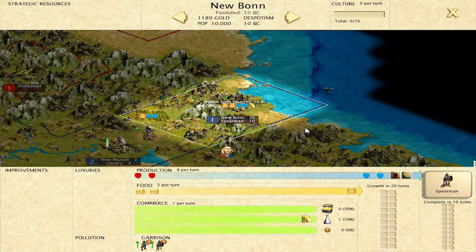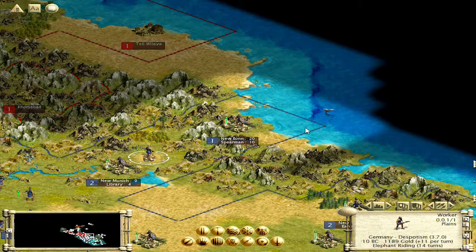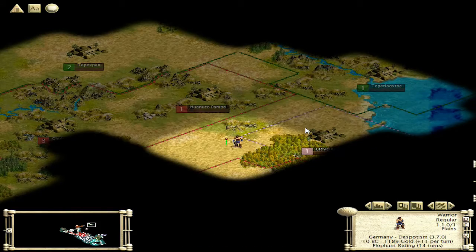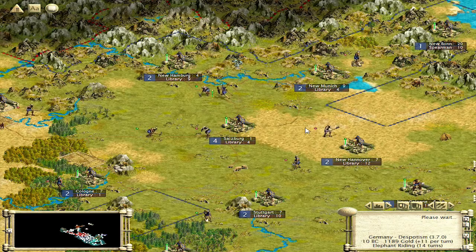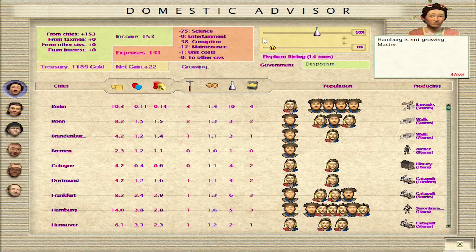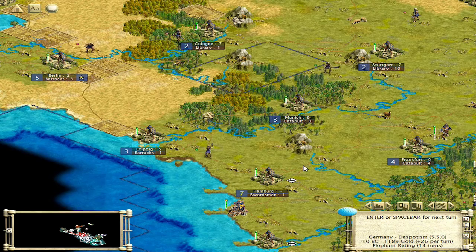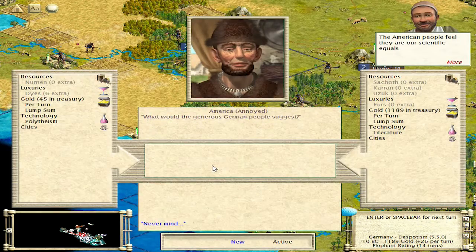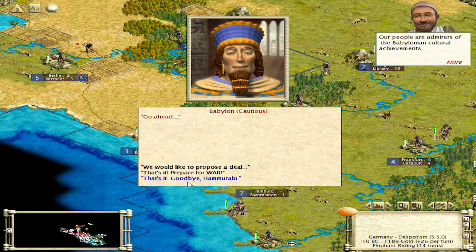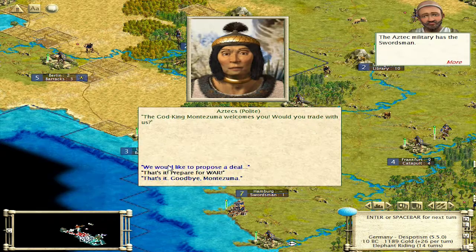New city — still got enough room for a few more cities up there. We're going to work on getting all those guys out of there. I suppose I really didn't need to send three guys over there, but it's so much easier to take those goody huts when you've got more than one guy. Alright, 14 turns — let's take our research down by 20%, which is good. Let's get some diplomacy going — Americans, still nothing. No one's asked me for literature yet, which is nice.